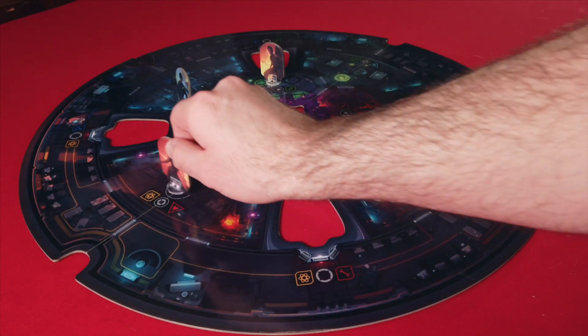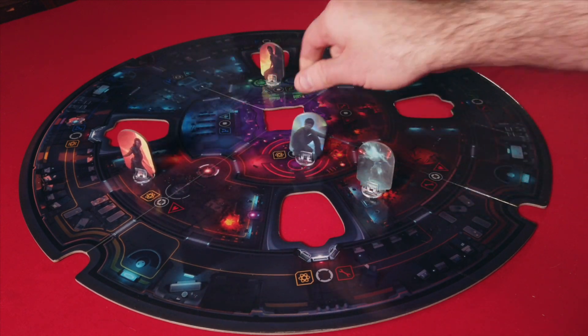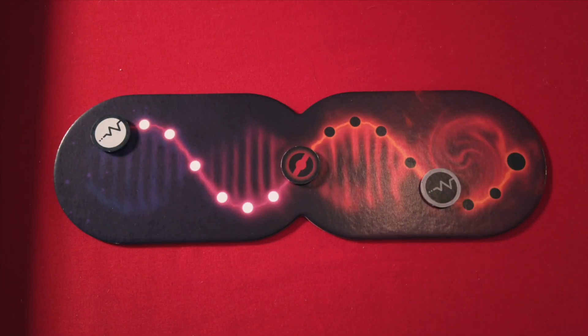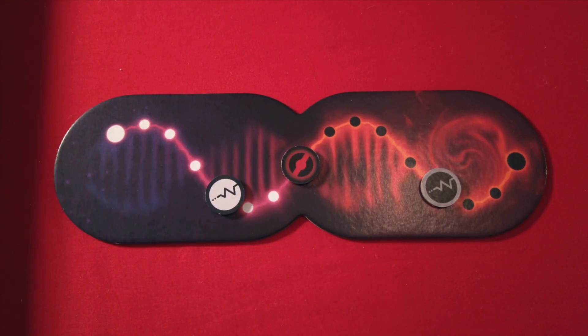Apparently this Anomaly missed out on free pancake day and is extremely hungry. Luckily for it, there's a three-course meal running around the space station. Chowing down won't be easy — the students are on to the Anomaly, so they'll go on the offensive trying to destroy the Anomaly before it gobbles them up. The goal is to bring down the opposing team's health marker to zero by leaping out of the shadows and landing a surprise attack.